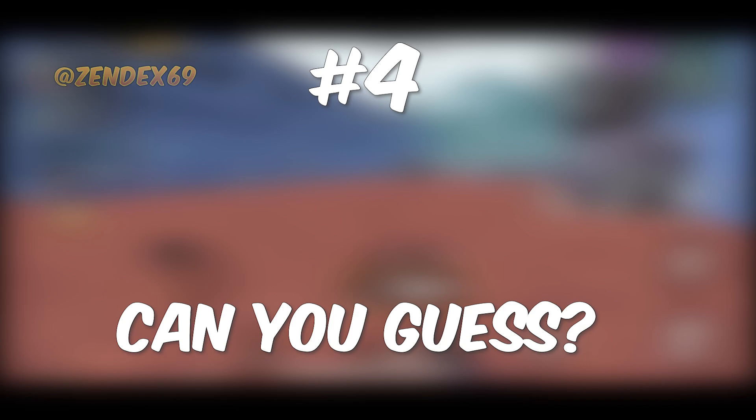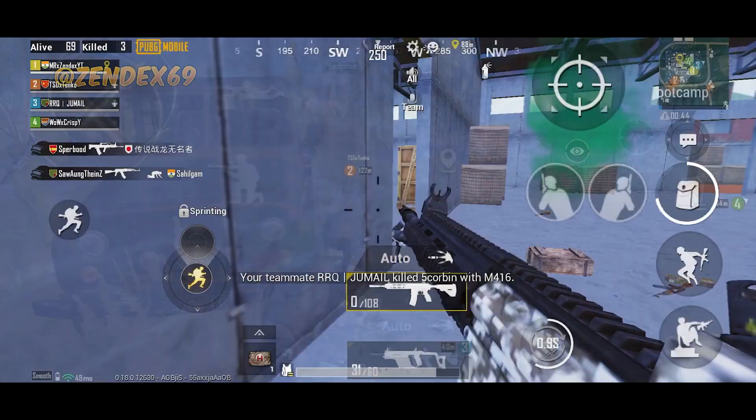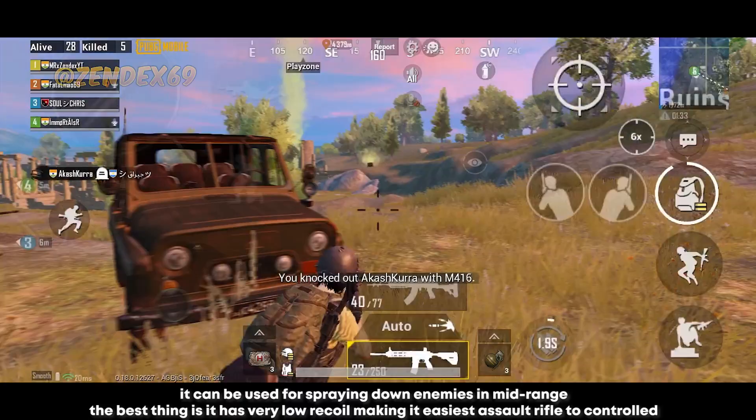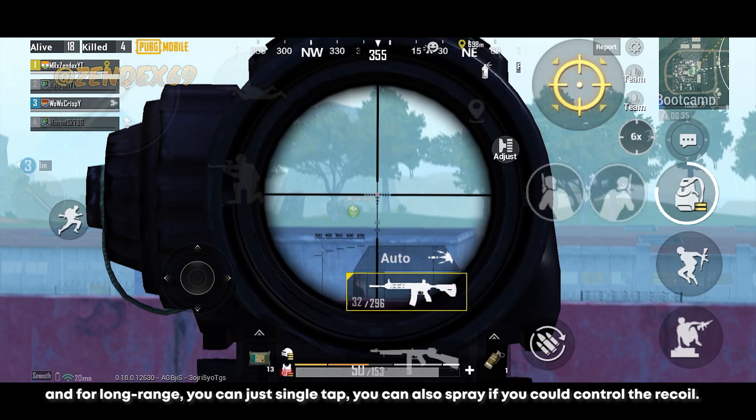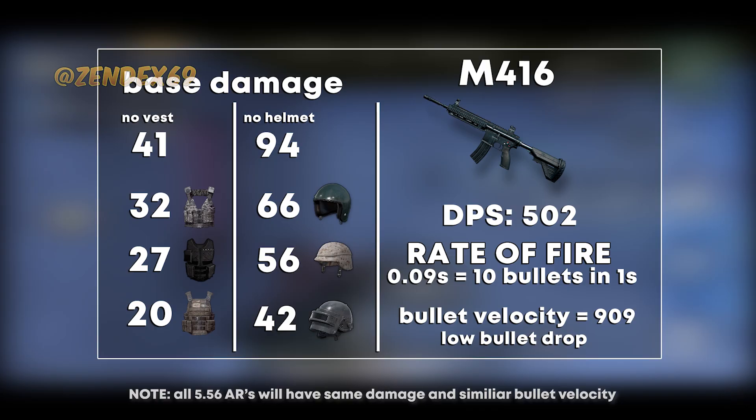Number 4 is not an airdrop weapon, but a popular one — the M416. It's popular for many reasons and known for its performance. It can be really powerful in close range, and it can be used for spraying enemies at mid range. The best thing is it has very low recoil, making it the easiest assault rifle to control. For long range you can single tap, or spray if you can control the recoil. Here are the stats for M416. Other 5.56 assault rifles like SCAR-L and QBU have the same damage as M416, but their performance does not match the M416.